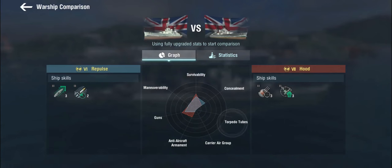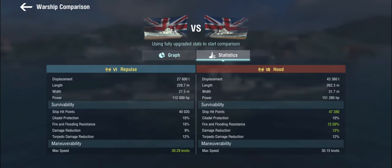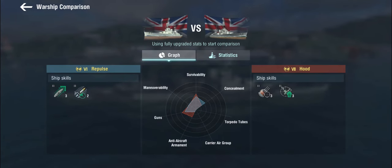The Hood is the Tier 7 battlecruiser, and she doesn't have the greatest armor either, but she does have a bit more than the Repulse. The Hood is very much a long-range ship — you use her mostly at range and deal precise salvos. The Repulse... kind of too.